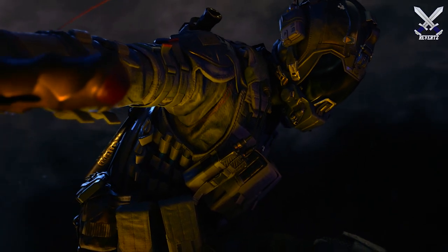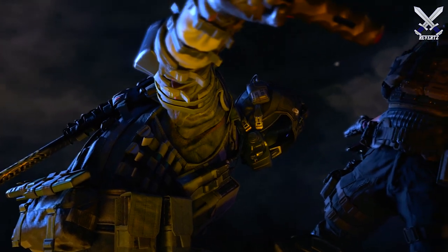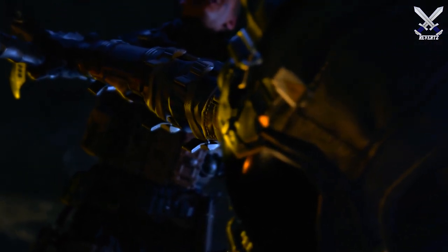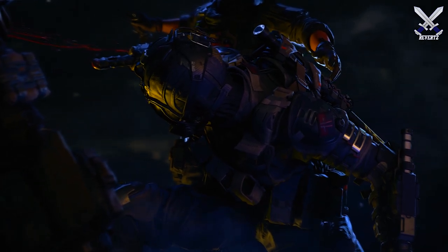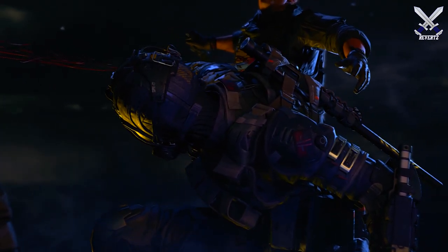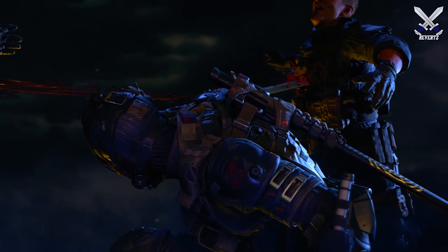What is up guys, MrTheReverts here back with another specialist guide and today we are going to be taking a look at Spectre from the new operation Spectre Rising. Spectre specializes in close quarters, rushing in your face style of play, and is arguably one of the most fun characters to use in Call of Duty Black Ops 4. Definitely my favorite to use back in BO3. But Spectre does operate a little bit differently in this game, so let's check out this mysterious silent assassin and see if we can figure out who Spectre's true identity really is.